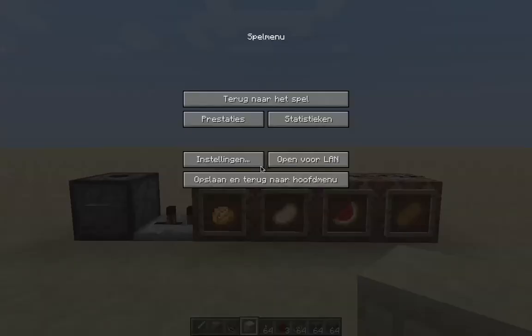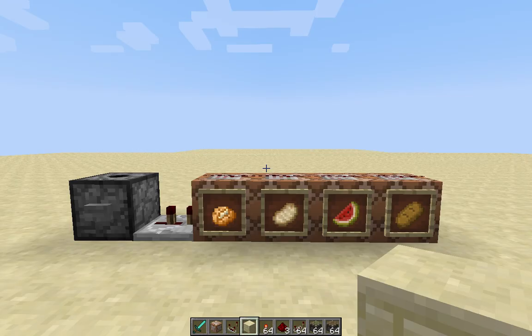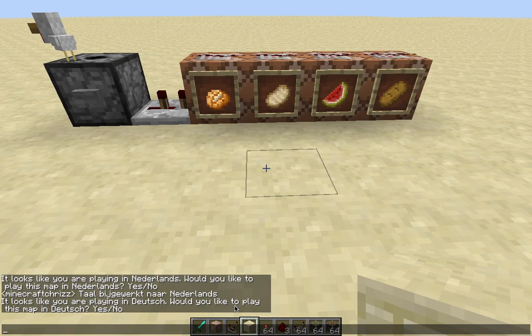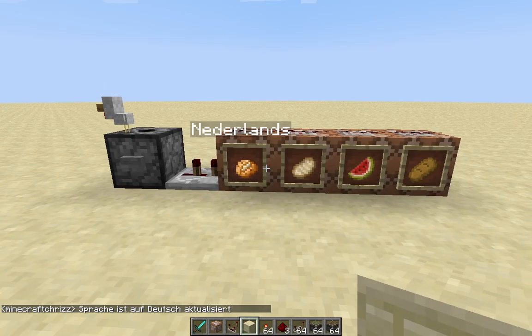So if I change my language to German, for example. And that takes a while. If I press the button now, it says 'It looks like you are playing in Deutsch. Would you like to play this map in Deutsch?' And again you can choose either yes or no. And it says that the language has been updated to Deutsch.